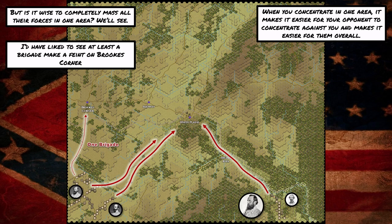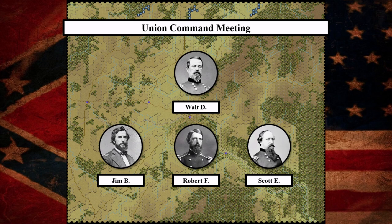Now we're going to go over to the Federal Command Meeting. The Federals are led by Walt playing as Irvin McDowell, and they have Jim playing as Rufus King, Robert F. as John Reynolds, and Scott as James Ricketts. Robert will also be commanding George Sykes' division — they arrive behind Reynolds' force and a little bit later in the battle.